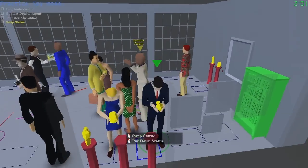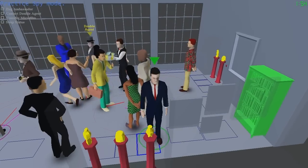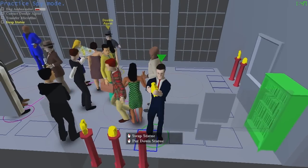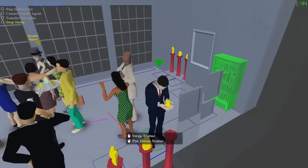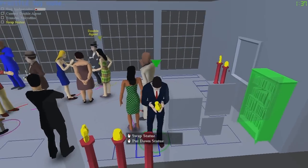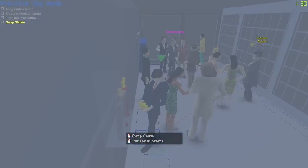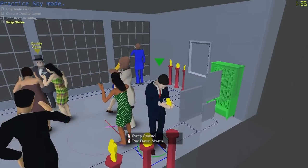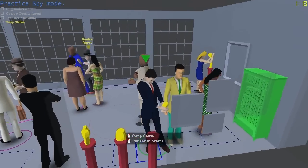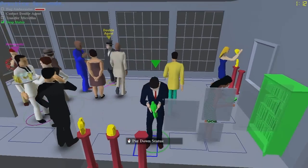There are two things I can do. There's the normal action — in this case, put down the statue — which is the left mouse button click. The left mouse button, controller A button, or the number one key are always the normal action, and what the AIs do is walk around hitting the normal button a lot. But there's also a right mouse button action, which is the spy action: swap statue. Now watch — I hit the spy action and the statue changed into the Maltese Falcon, a random new statue.